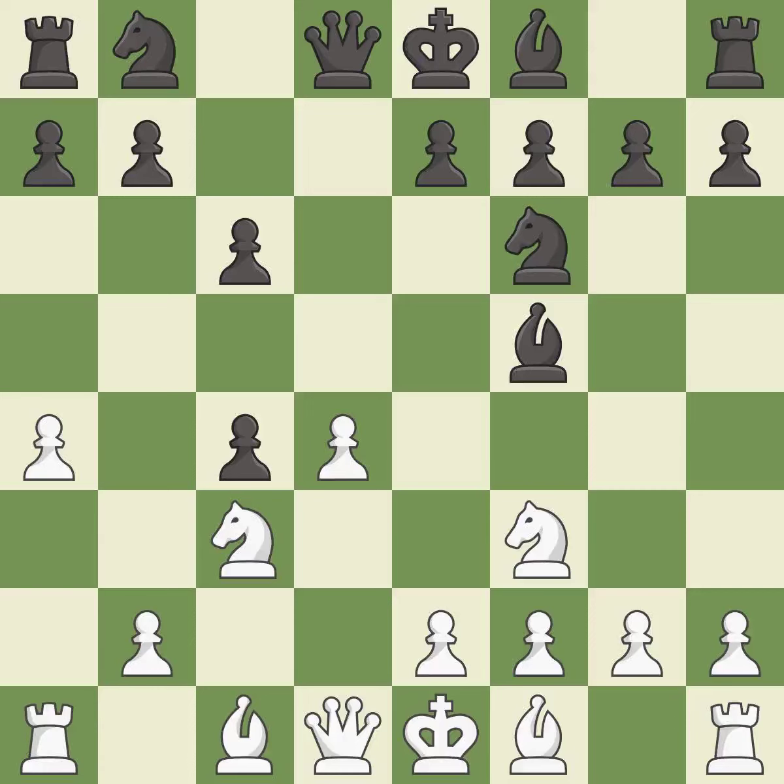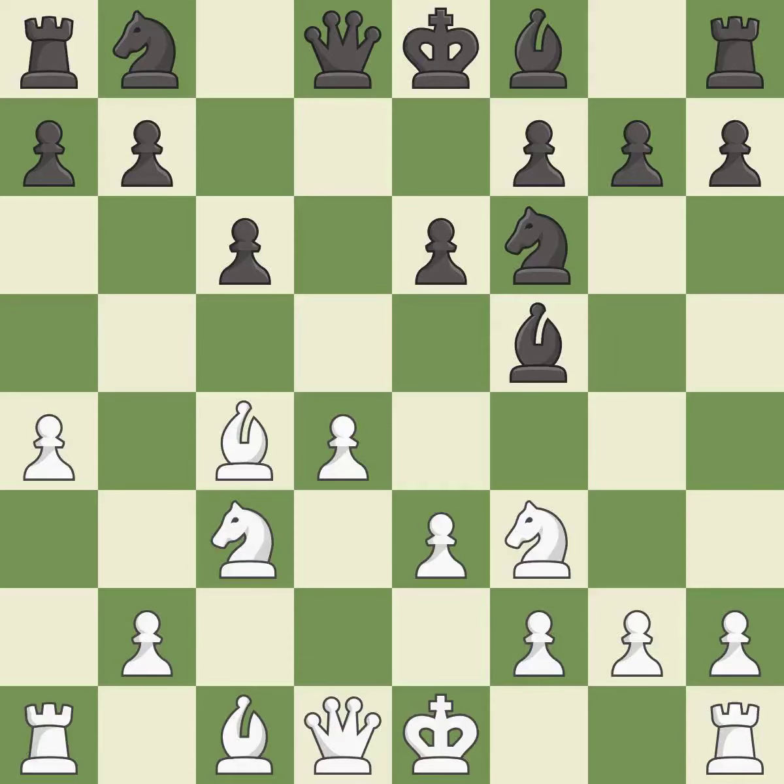BF5 develops the bishop and controls the E4 square. E3 supports the D4 pawn and allows the light-squared bishop to attack the C4 pawn. E6 supports the bishop on F5, controls the D5 square, and allows the dark-squared bishop to develop. BXC4 develops the bishop, captures the C4 pawn, and prepares castling.